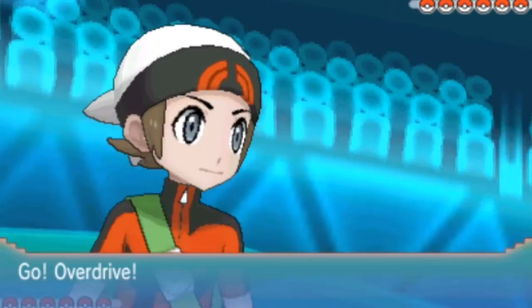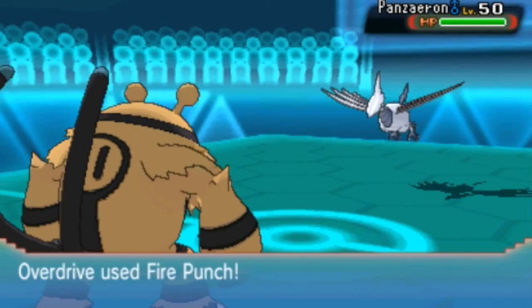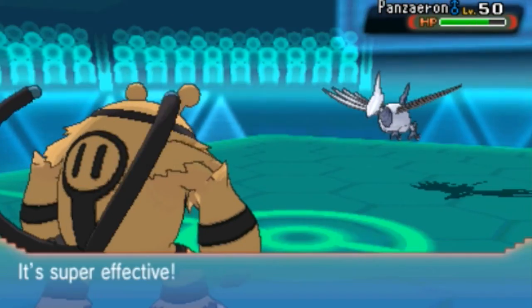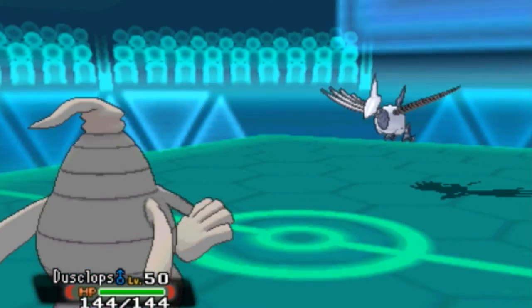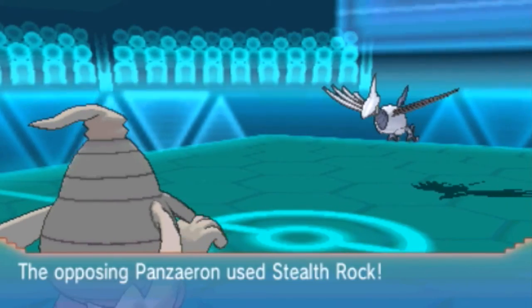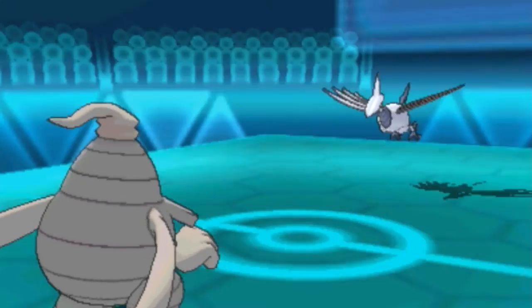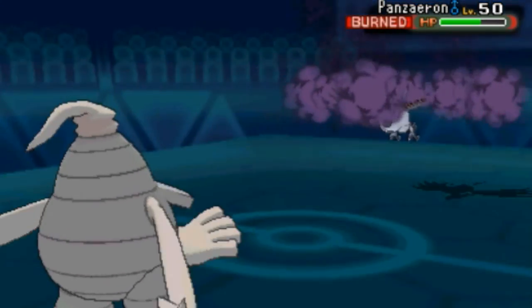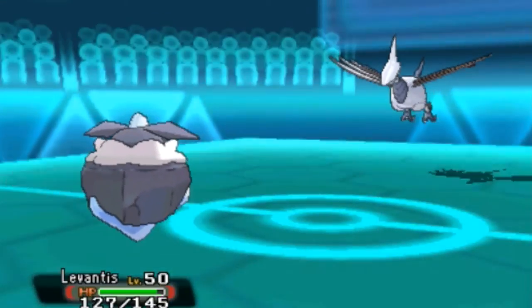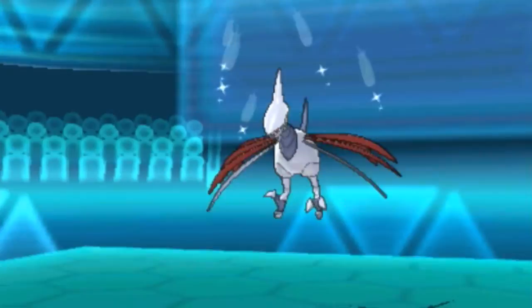We're gonna start with Overdrive the Electivire, and my opponent starts with Skarmory as expected. I'm expecting him to set up some Stealth Rocks. But we see he's carrying a Rocky Helmet. He goes for Whirlwind on turn one, which I thought was odd - he could've just set up Stealth Rocks and then Whirlwinded me out. That would've been a much better option. But he drives me into Dusclops, and we're going to go with Will-O-Wisp to burn it. If he has Brave Bird, Drill Peck, or Earthquake, his attacking power is cut down. Unfortunately, since I don't have a Rapid Spinner or a Defogger, those Stealth Rocks are going to hurt my team a little bit.